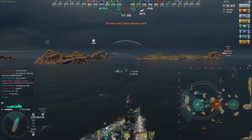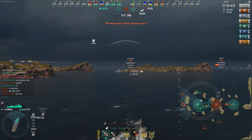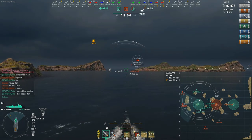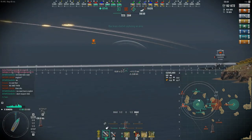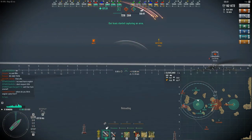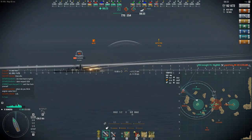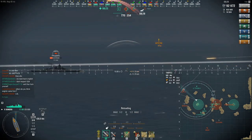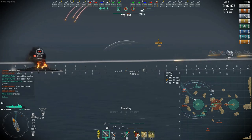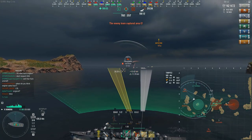The turrets rotate slightly slower than regular Gearing or Fletcher turrets. So if you notice in the video, when I'm moving the guns around, the traverse is a little sketchy. I do switch my guns here so you can see the traverse time — it's not horrible, but it is much worse than what you're typically used to on a US destroyer. And again, with the long reload, I just don't think it's needed on this ship.